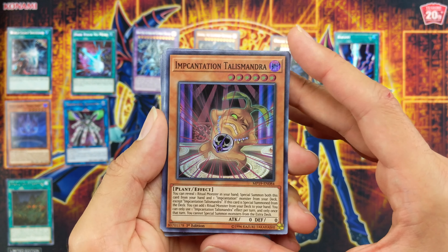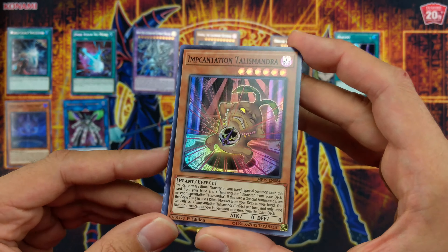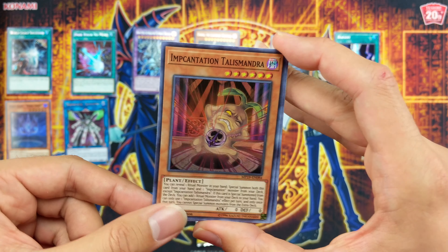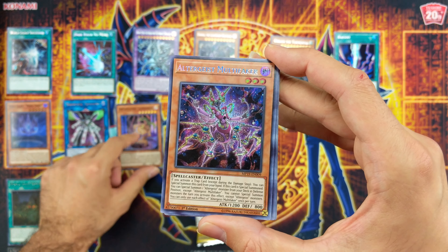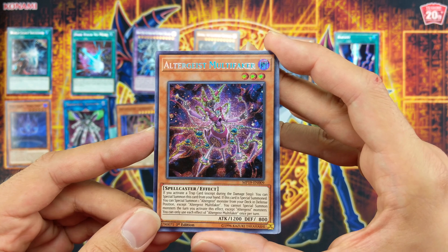This is a very good card — World Legacy Incantation Talismandor. Awesome, very happy to see this as a foil. Ultrageist Melty Faker — very nice. This looks gorgeous.